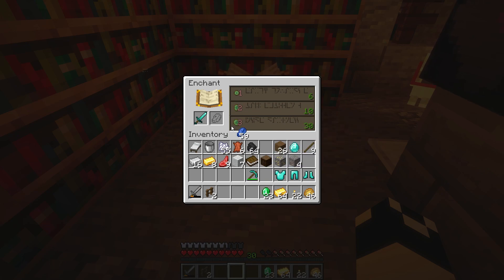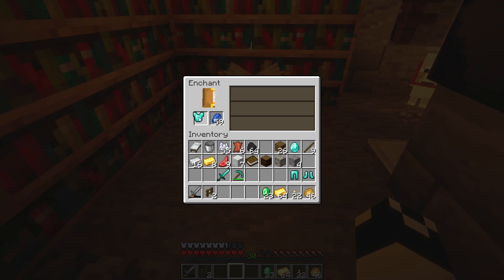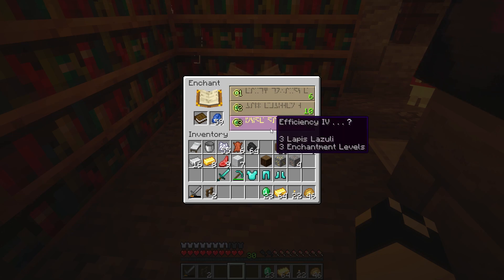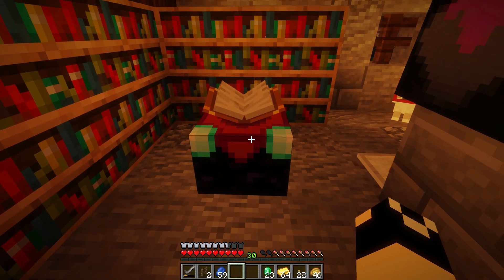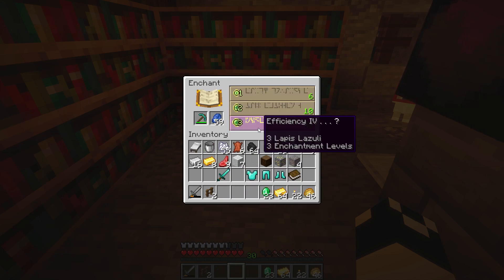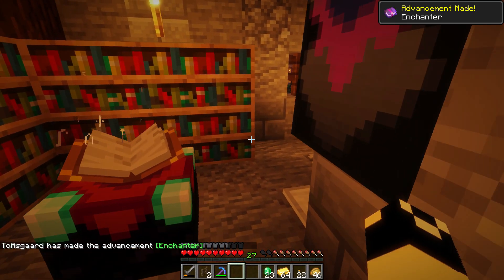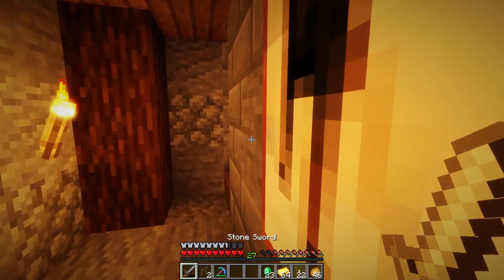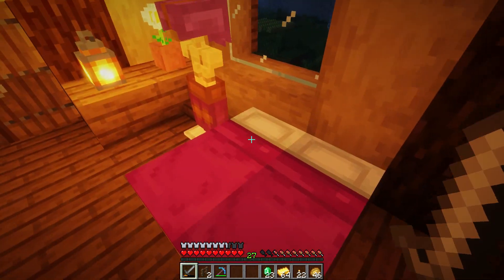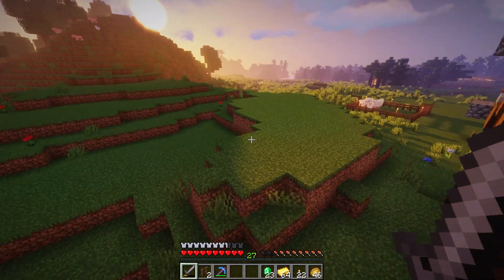Now we can do level 30 enchants. I'm going to peruse here - we've got sharpness 4 on that, efficiency 4 on that, unbreaking 3, protection 4 on the legs, blast protection 4 on the boots. With all the creepers - that's all that's killed me so far, creepers three times. I think I want to go with the efficiency 4 pick, that's really what I'm in the market for right now. It's going to speed up getting more XP. We got just efficiency 4, no unbreaking unfortunately - it's not really a great pick. I was really wanting efficiency, unbreaking, and fortune, but it didn't quite work out. However, on the plus side it's going to make gathering obsidian a lot more bearable.